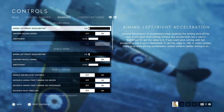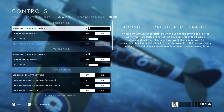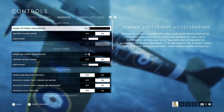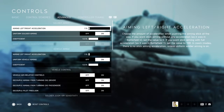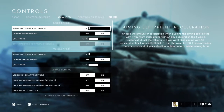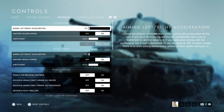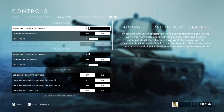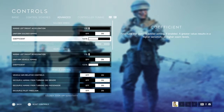Aiming acceleration is all about comfort. If you want it to feel like Battlefield 4, which had no aim acceleration, turn it down to zero. Aim acceleration basically controls how fast the stick starts moving in a direction once you press it.